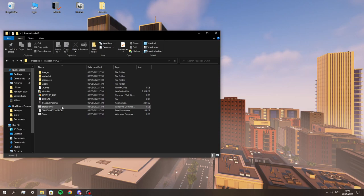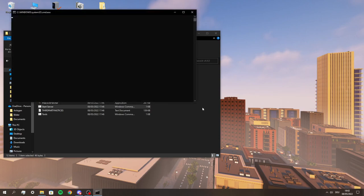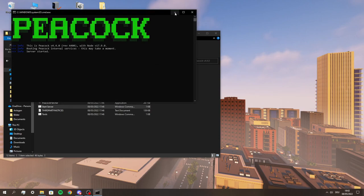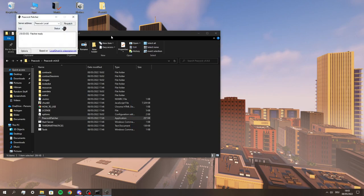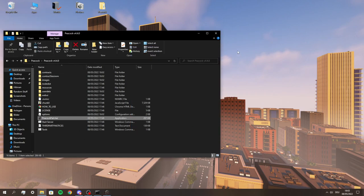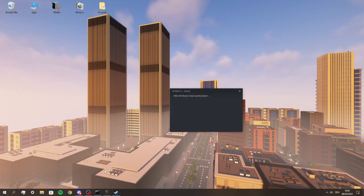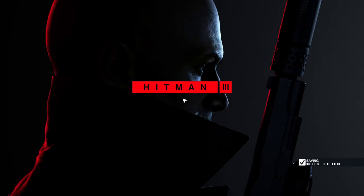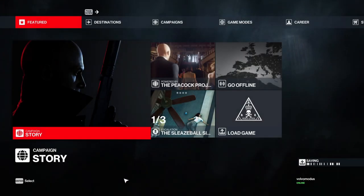The first thing you're going to do every time you want to use Peacock is start the server. You will get a warning the first time, but you can safely grant Peacock access. Next, you open up the Peacock patcher, which will also give a warning only the first time — these warnings should never show up again. When the server and patcher are running, you can open up Hitman 3 as usual. Your menu should look something like this. Sometimes you still get connected to the regular servers; in that case just close the game and start it up again.